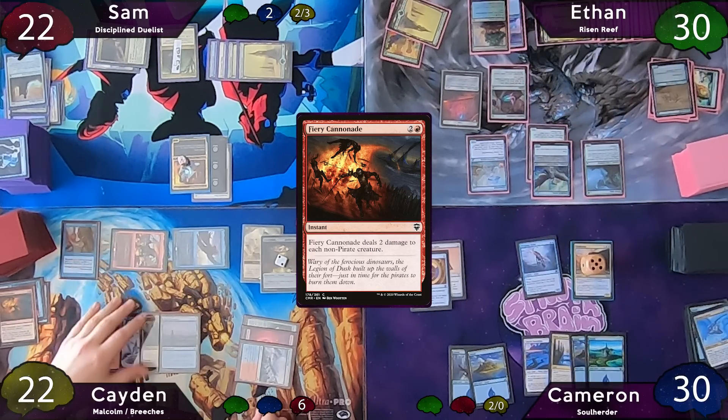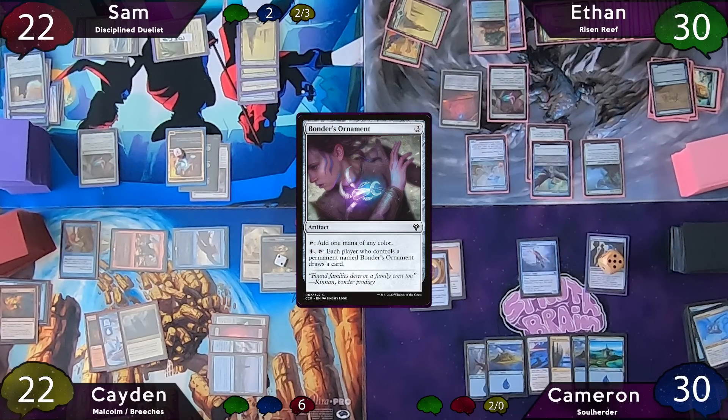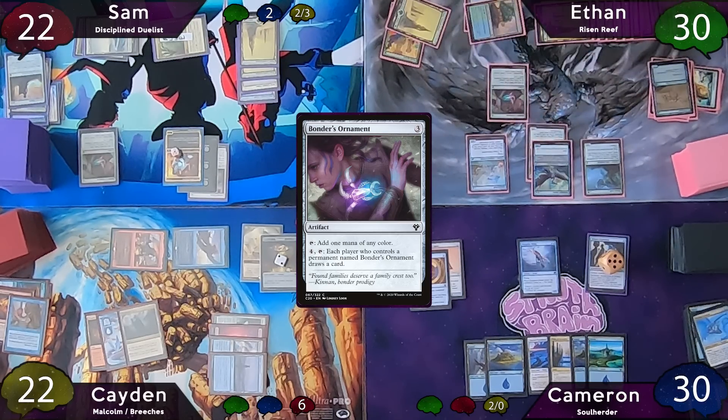Caden swings Malcolm at Cameron and Breeches at Sam — neither blocks. Both Malcolm and Breeches trigger twice. Sam exiles Witness Protection and Cameron exiles an Island. Caden then asks Ethan what he's most scared of, and Ethan replies Soul Herder. So for the low price of one blue mana, Soul Herder becomes a Legitimate Businessperson. The turn passes to Sam, who plays his own Bonder's Ornament, then swings his Duelist at Caden, who chumps with his Cutpurse.